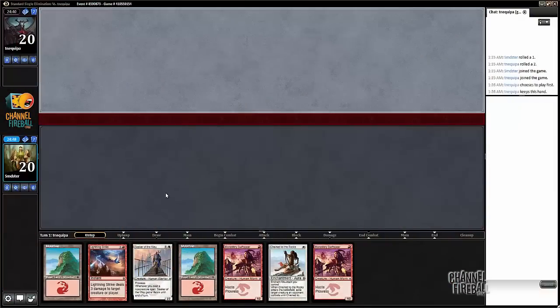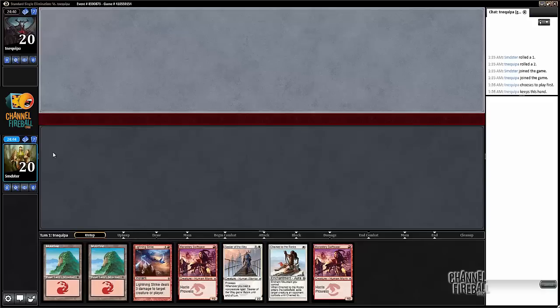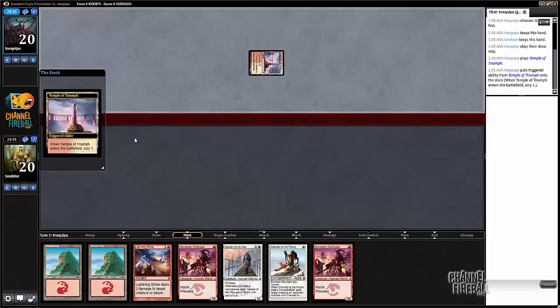Alright, here we are for round one. We are on the draw and I think we have a pretty fine hand. We are missing white mana but we have plenty of spells we can cast anyway, and our early spells are not white. We're probably playing against either a mirror or a Jeskai — we'll see which.